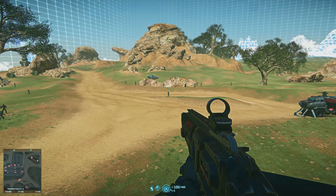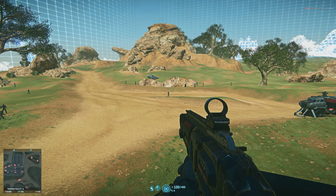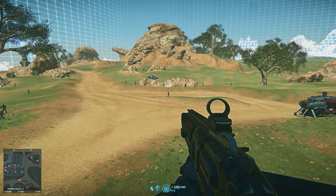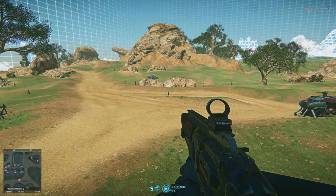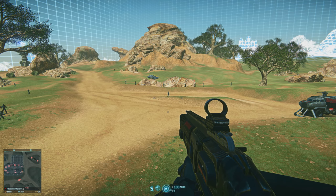Hey everyone and welcome to Oblivion Arrives. I received a question off my Vanu LMG tutorial, but ironically it was about TR weapons, specifically the Bull and the Rhino, the differences and why I considered the Bull to be a better weapon.